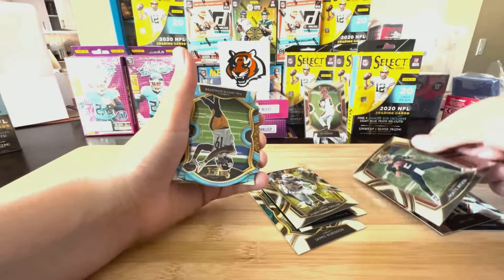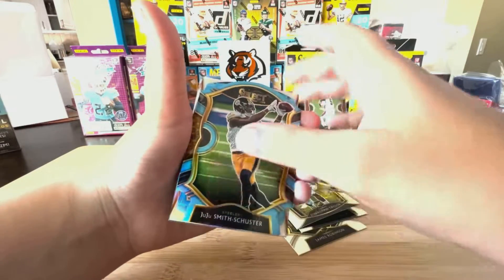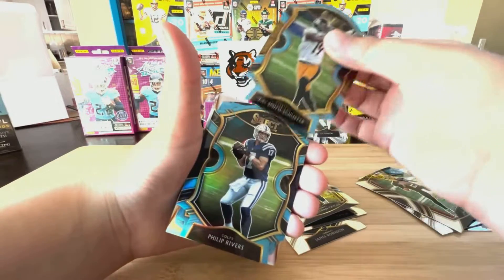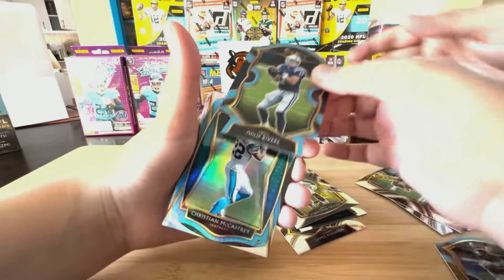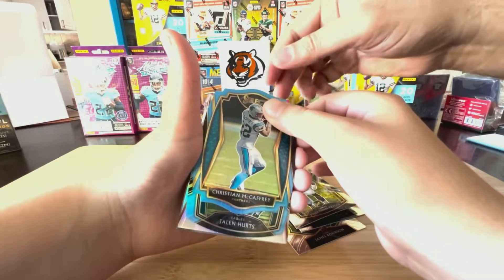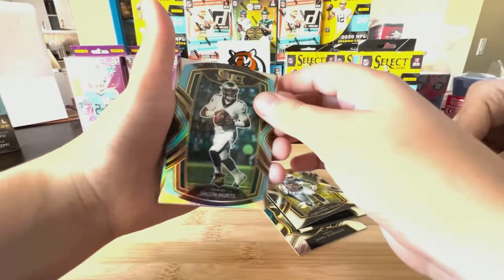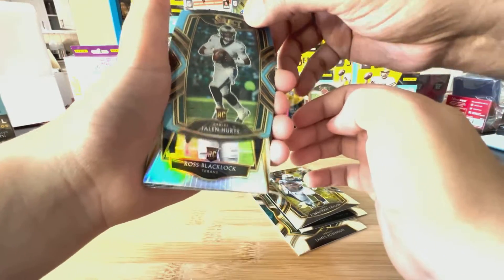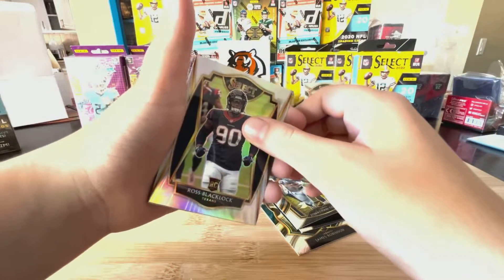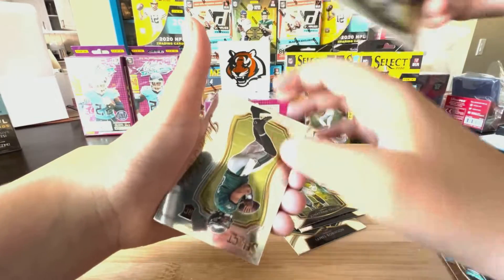JT, Matt Ryan. Now we're going into the cool blue die-cuts — not die-cast, sorry. JuJu Smith-Schuster, why you no dance no more? There you go. Philip Rivers. Oh, that's a shiny one — it's a rookie. I thought that was a silver. It's a Texans card: Ross Blacklock.